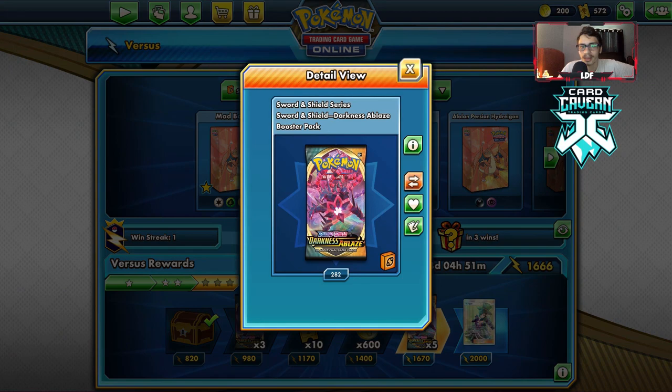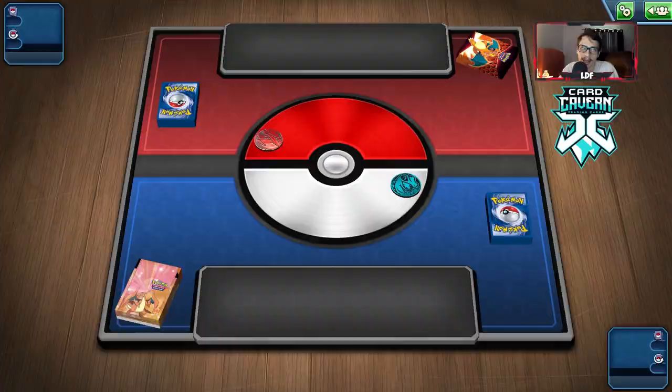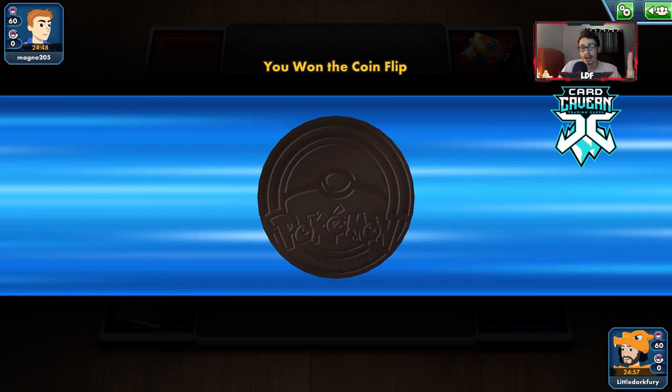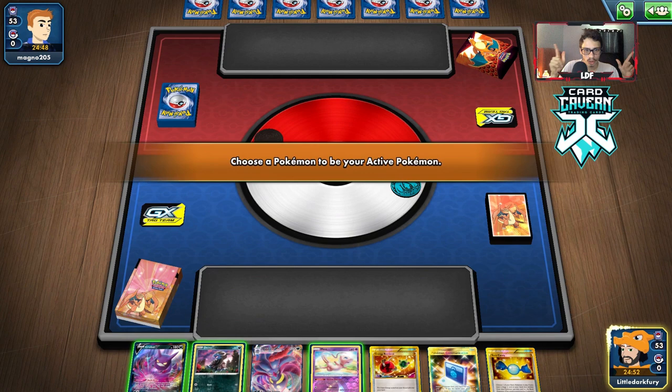The way we won was simply slowing the opponent down with Malamar. Zamazenta bought them some time, but we just slowed them down. Even with Zacian things kind of went smooth there. It took us a while to get set up but it is what it is. Four prizes — so close! I'm not going to buy a pack from the shop because I need those for trades. Let's try out this Malamar VMax one more time.